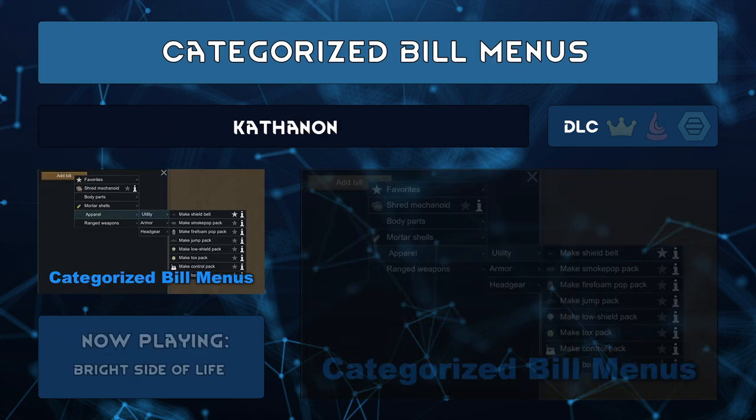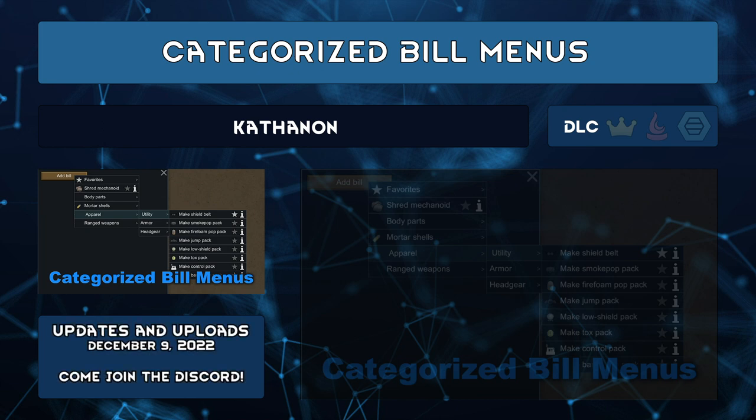Categorize Bill Menus by Cathenon greatly helps in finding the bill you want using multiple nested menus — you can finally see all of one type of thing. Clothing is the worst. You can also favorite certain recipes so they're quick to find in the favorites menu, and decide what categories should be submenus and which don't need to be.